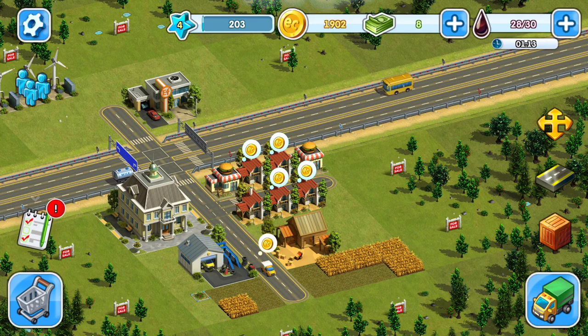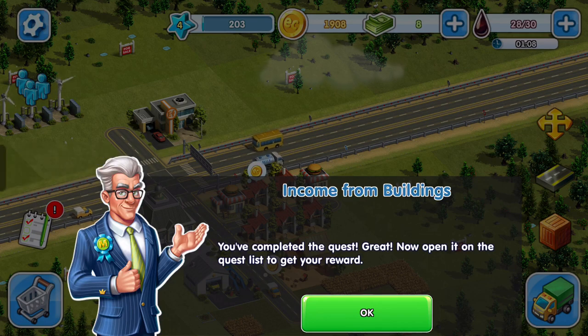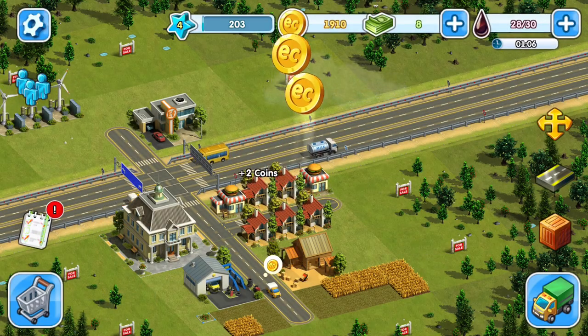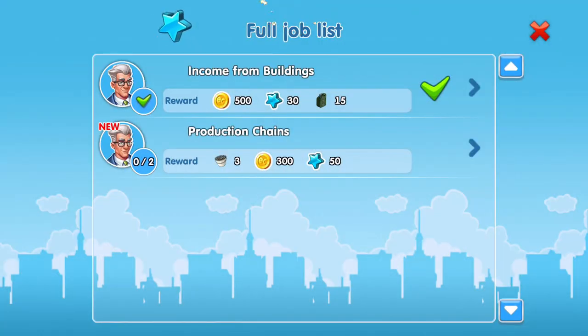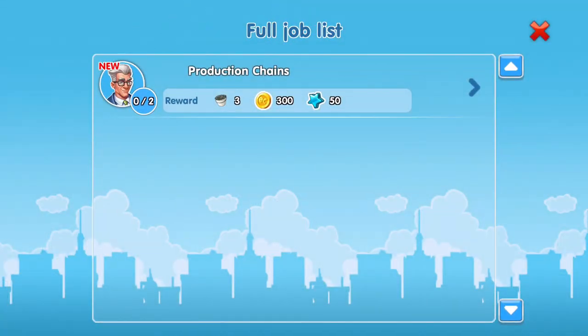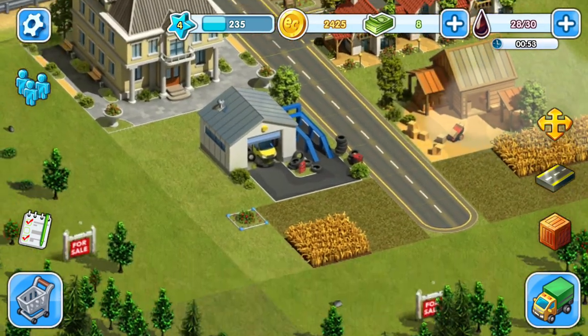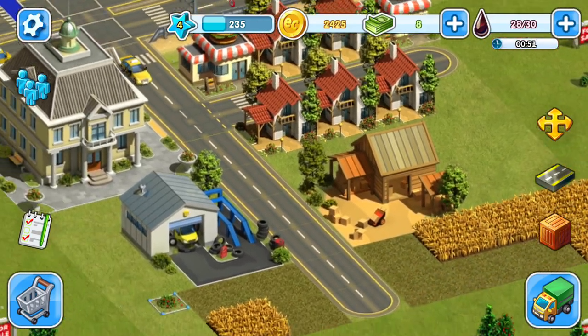You completed the quest — great, now open it in your list. We've got income from buildings, reward from that, and production chains. I wonder what the next thing coming up is — do we need to do another delivery again?